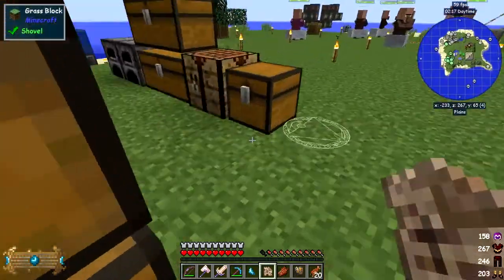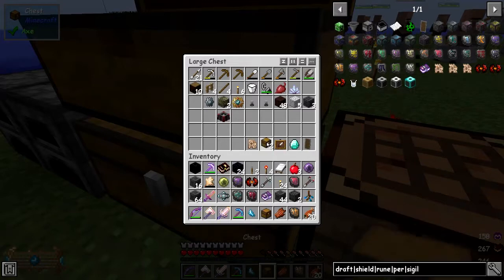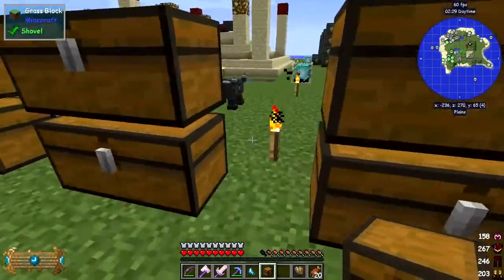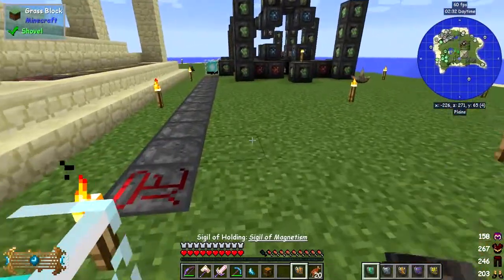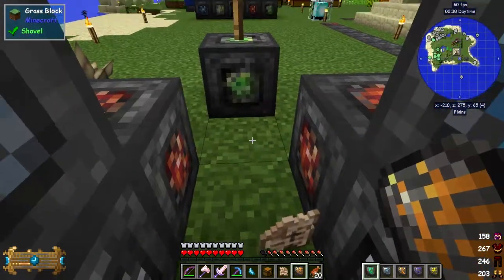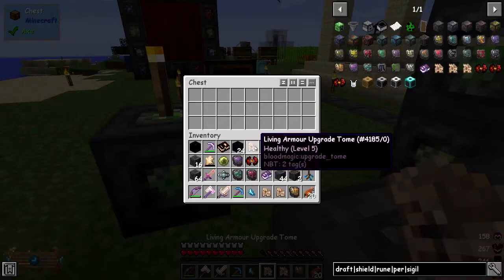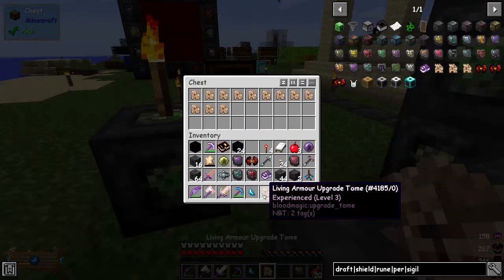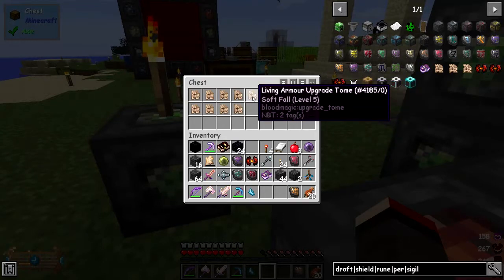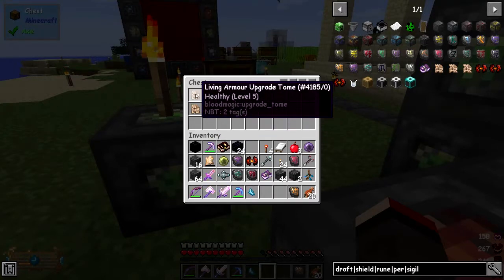I should have emptied out my inventory first, like I did last time when I was practising this. I've actually got a chest in here ready for that. So we'll just put this chest down and pick up the bits and pieces. We've got rotting flesh in there as well. So now we have, let's count - 9 and 4, 13. So we've actually got 13 different living armour upgrade tombs.